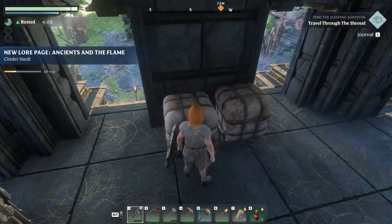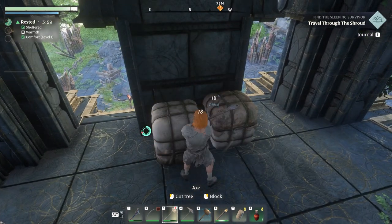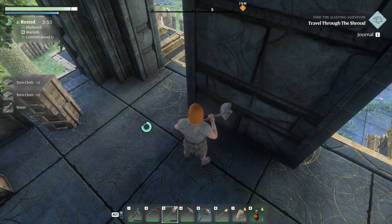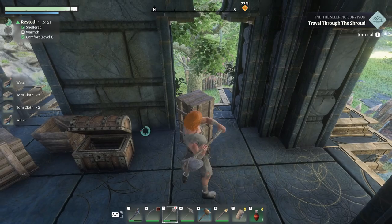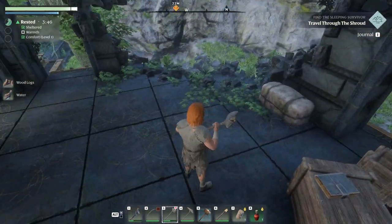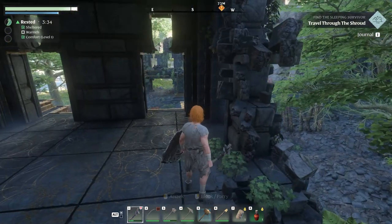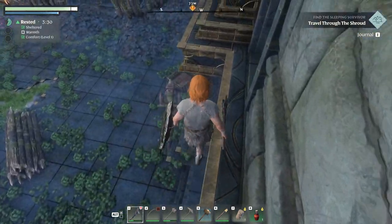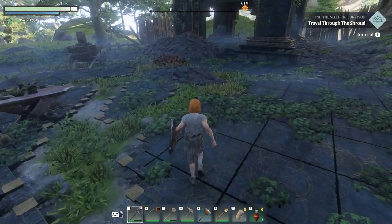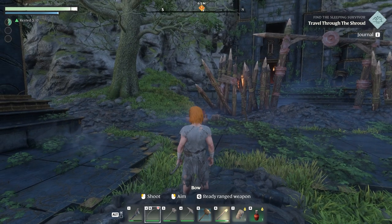Up top we've got some bombs and more lore. We need to grab these bales for the cloth. Let's check what else is here — water cloth. Should I break this? It'll give me cloth — yes. Let's see how to get down without fall damage. Good, no fall damage. And there's something you can blow up — let's blow it up.